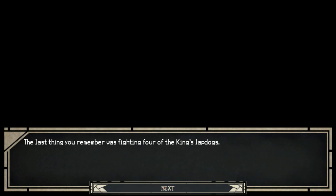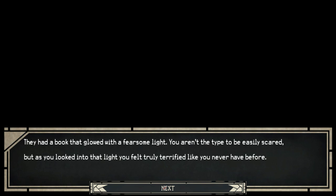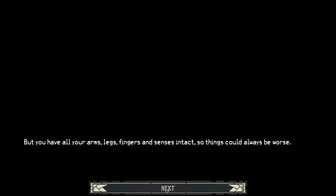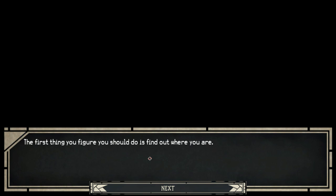The last thing I remember was fighting for the King's Lapdogs - Banan the Warrior, Reich the Ranger, Akimi the Mage, and Yoran the Priest. They had a book that glowed with a fearsome light. You aren't the type to be easily scared, but as you looked into the light, you felt truly terrified like you never have before. But you have all your arms, legs, fingers and senses intact, so things could always be worse. In checking to make sure you are intact, you confirm you are a man. Sometimes you've got to remember these things. I'll just keep it true to my heart and make this person - I guess I'm a close facsimile of a man.